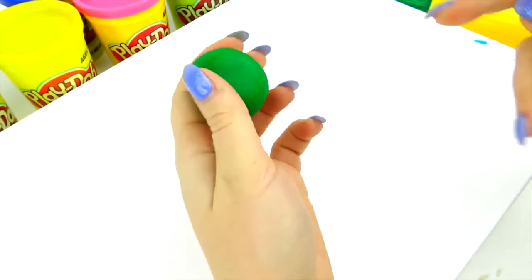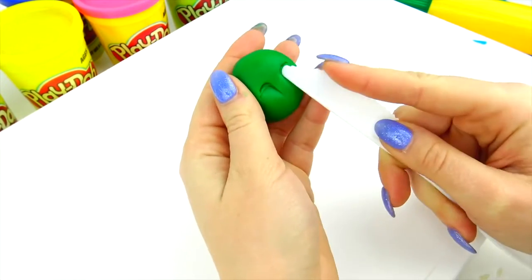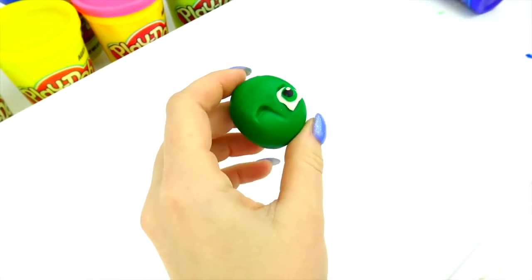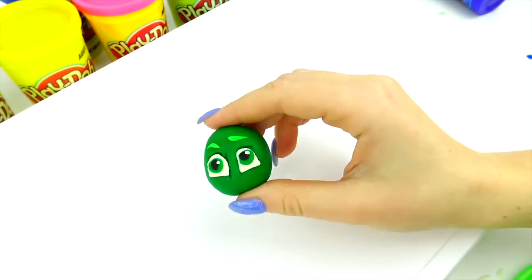And now we are going to make Gekko. His real name is Greg, and he is the youngest of the PJ Masks. He is 6 years old and usually gets dizzy easily. He is not very good at rhyming either. He drives a super vehicle called the Gekko-mobile.